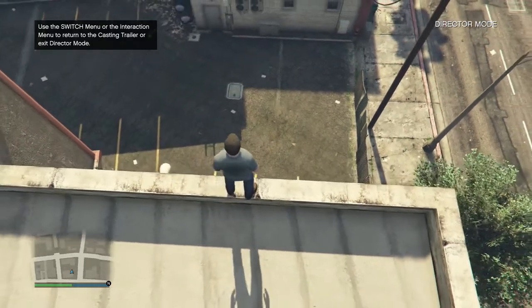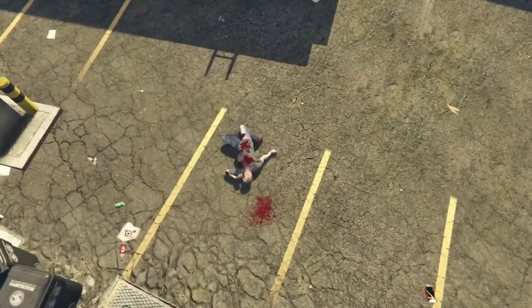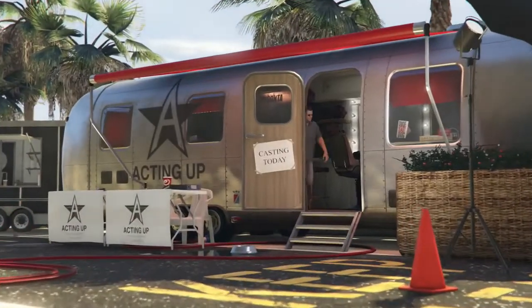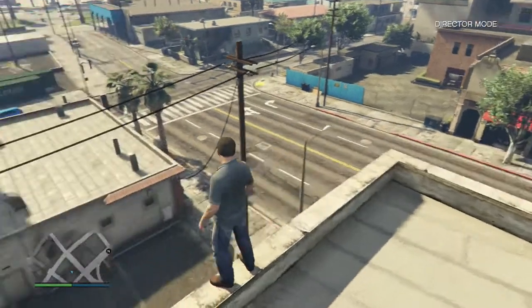Right here you guys want to go ahead and walk off the ledge and press start before it hits the floor. As you guys see, I didn't get it so I'm just gonna try it again. You have to press start before it hits the floor. Just go ahead and choose Michael again. Once you guys spawn in the trailer, you'll spawn back in at the top of that roof.